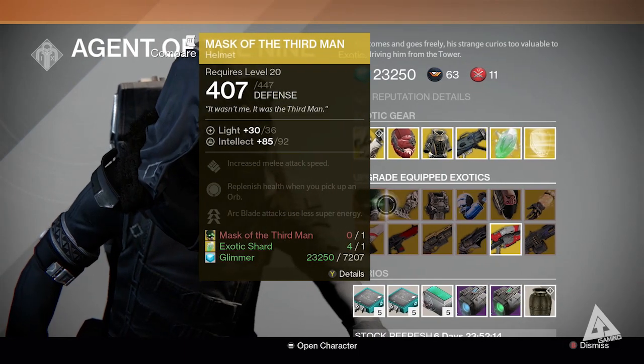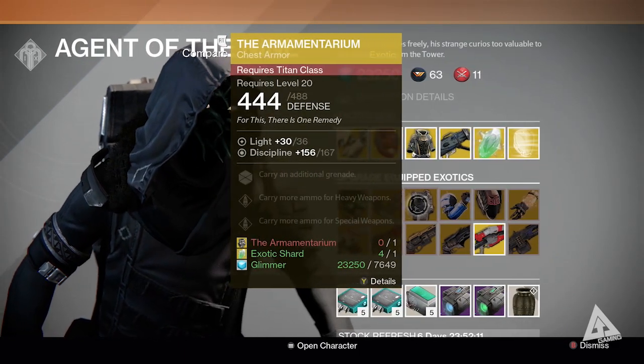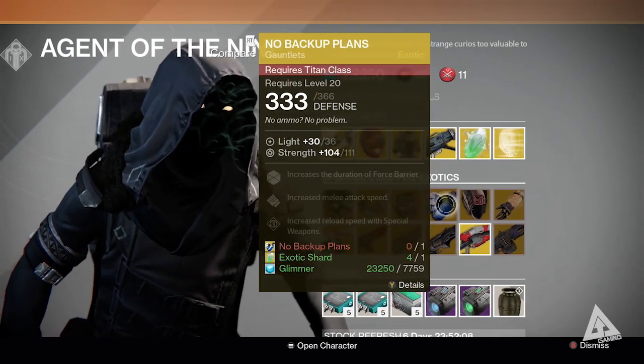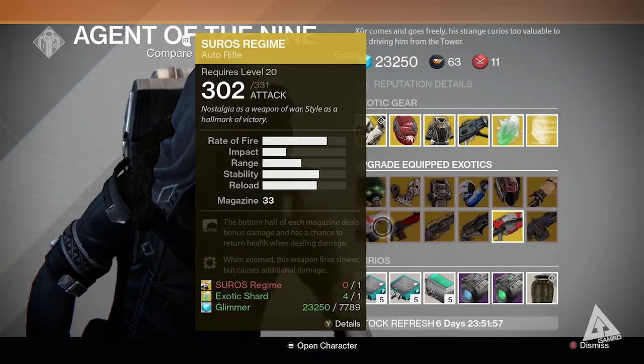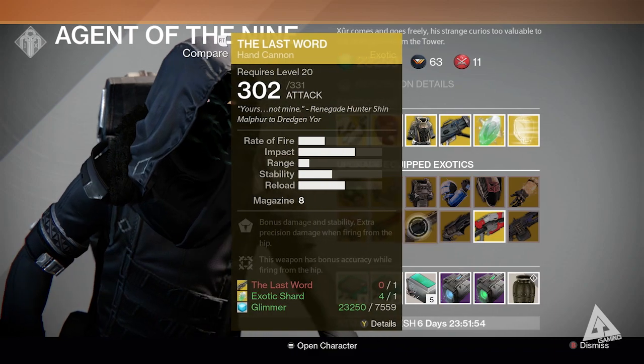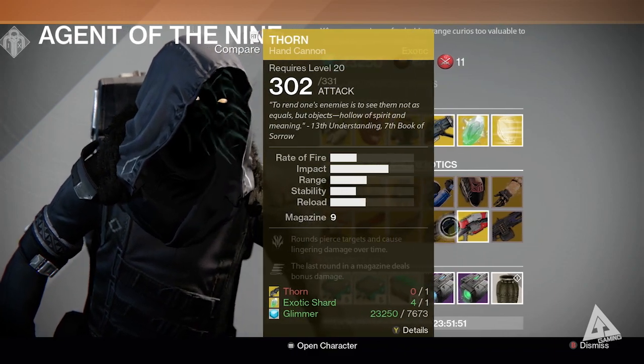Your upgrades this week are for the Mask of the Third Man, Young Ahamkara Spine, the Armamentarium, No Backup Plans, Light Beyond Nemesis, and Sunbreakers. Then the weapons: Suros Regime, Red Death, The Last Word, Thorn, Icebreaker, and Thunderlord.